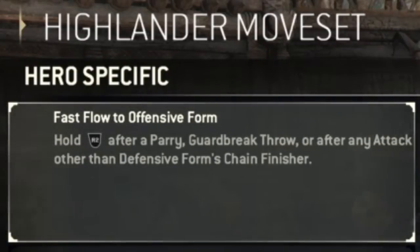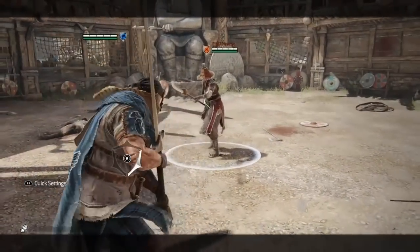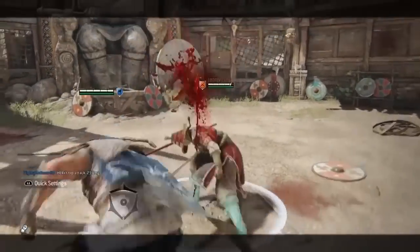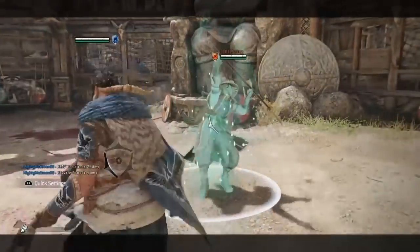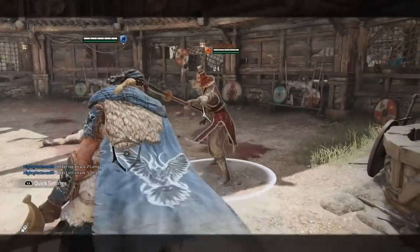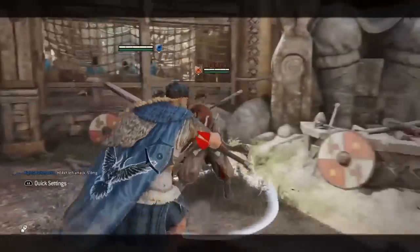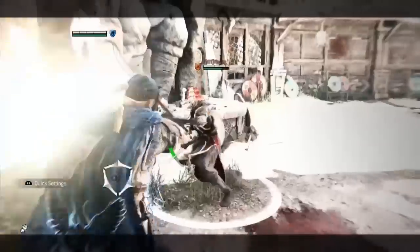Finally, fast flowing to offensive form. Highlander's pressure comes from the threat of Balor's Might, Thumorian Kick and Caber Toss, so accessing offensive form quickly and safely is necessary to maintain that pressure. By holding heavy attack after a parry, throw, or any attack that is not a defensive form heavy finisher, sprint attack or zone attack, Highlander will quickly enter offensive stance. This is why you will often see Highlanders backstep light attacking into offensive stance, as it is the quickest and safest way to do so.